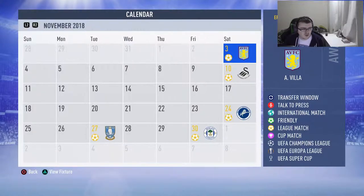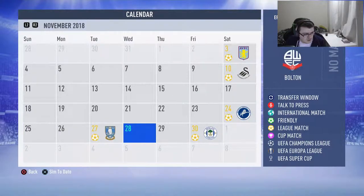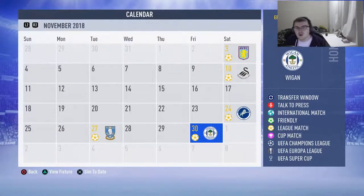So for this episode, we are going to play Aston Villa, simulate Swansea — Swansea at home, Villa away. We'll play Millwall, simulate Sheffield Wednesday away, and then play Wigan at home.